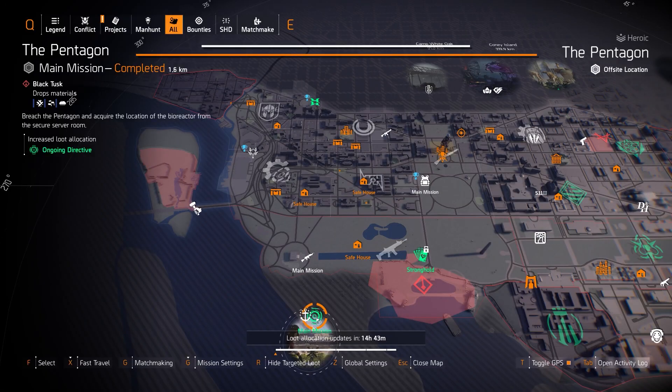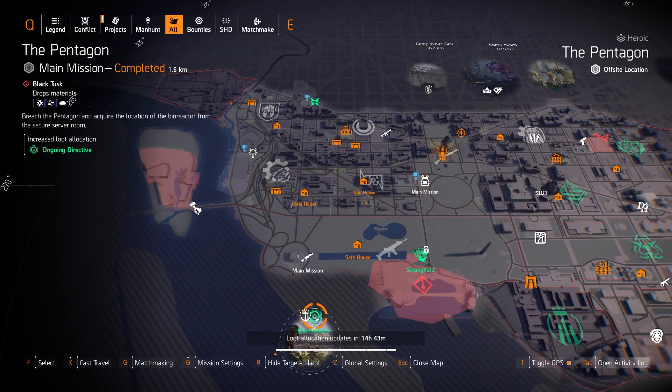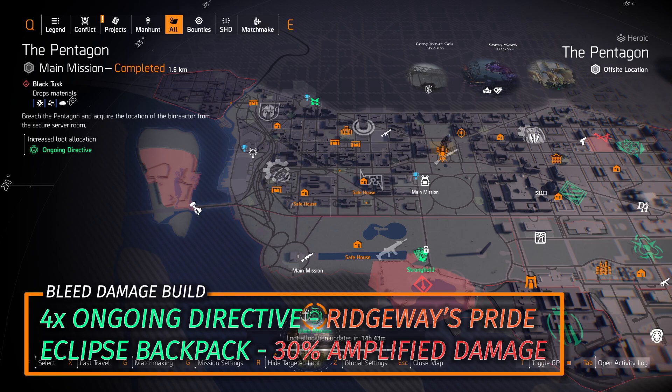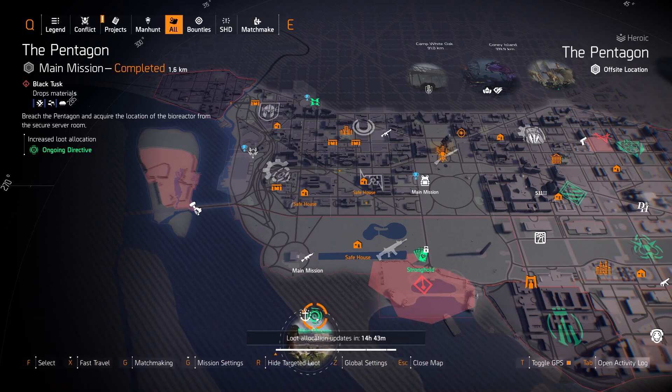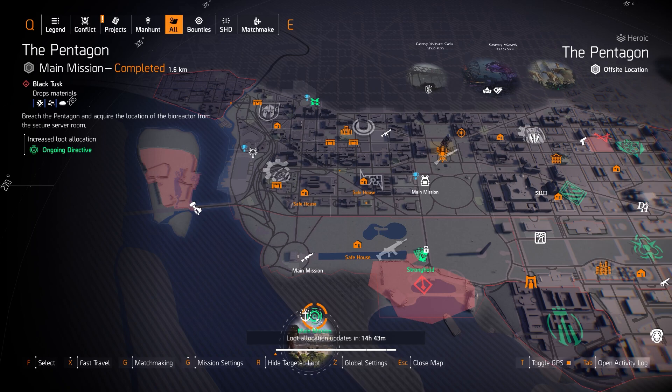On the west side, starting with gear sets — Ongoing Directive at the Pentagon is a great bleed build DPS type. You want to run it with LMGs usually, four pieces with the Eclipse Protocol backpack and Ridgeway's Pride. Keep in mind that in the PTS Phase 2 patch notes, it said the Systemic Aggravator talent giving 30% amplified damage is going away, so consider farming a good backpack with Wicked on it as a replacement.